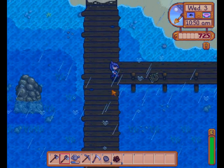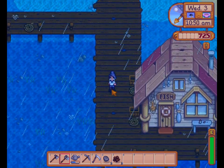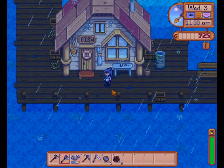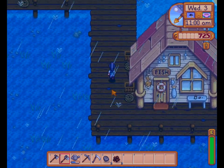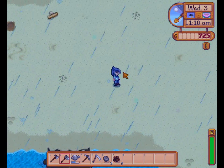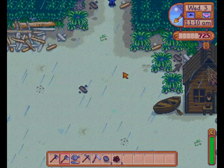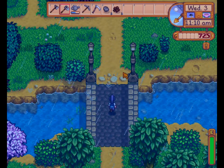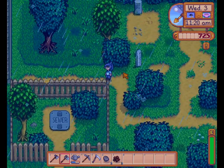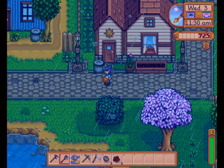I should try to go get my fishing pole and try to catch some algae. Let's head back and get my fishing pole so we can try and catch some green algae. We'll take the scenic route back and get some garbage cans along the way.